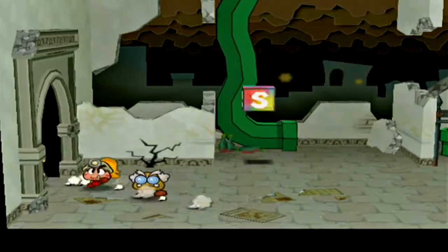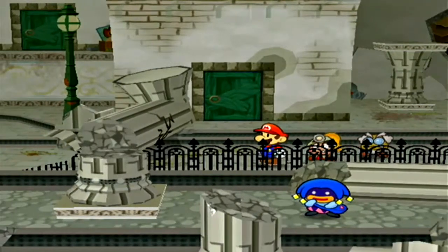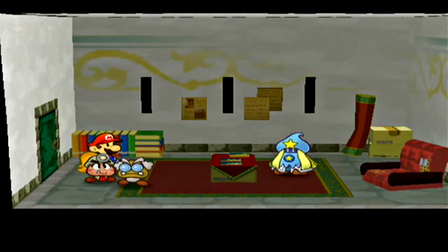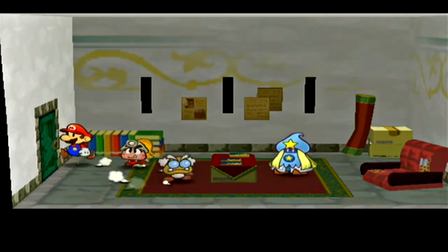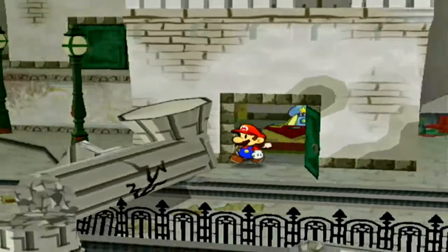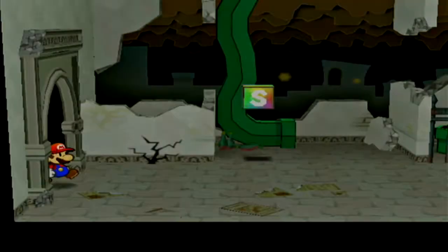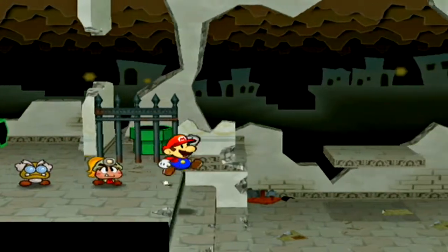There are a few ways we can go down here. This girl right here will give you hints about where star pieces are and will also tell you what you need to do next. But for the most part, I know exactly where to go, so we're not going to be using that.